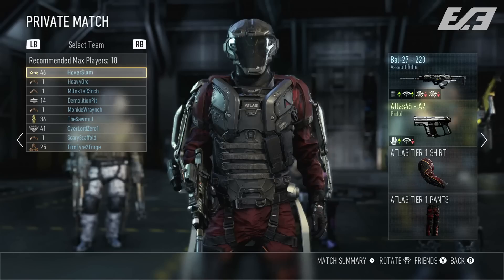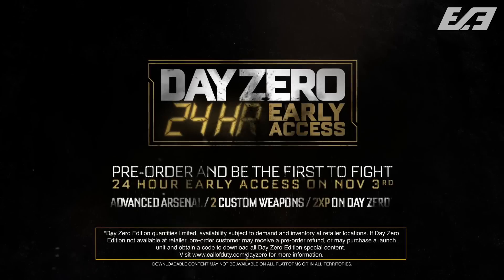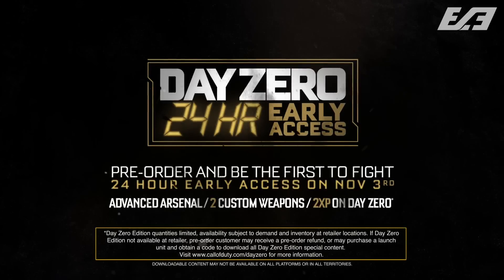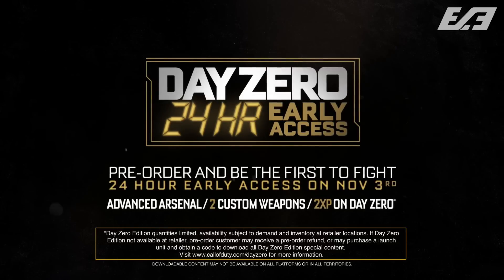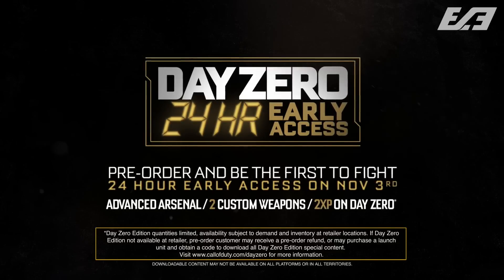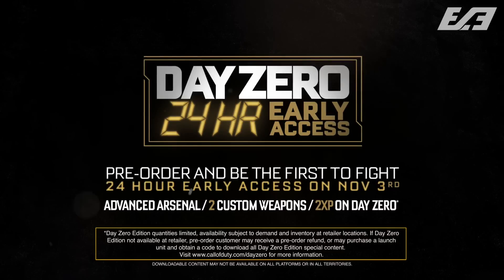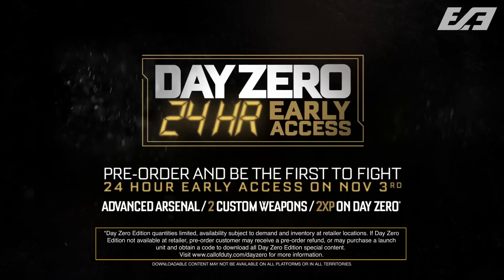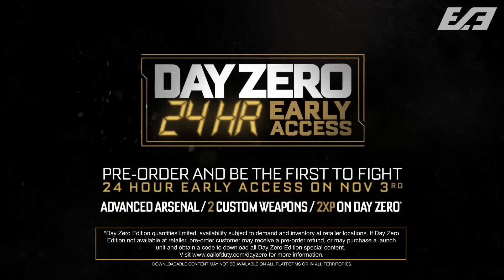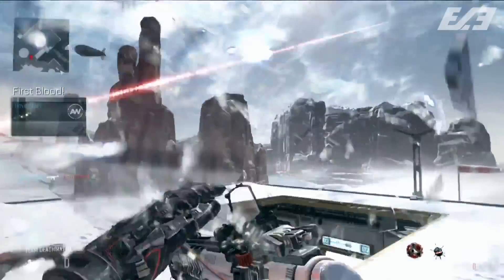The last thing to cover is that pre-order users get an extra day of play time. The Day Zero Edition of Call of Duty: Advanced Warfare was announced today — for the entire November 3rd, 24 hours before launch, all servers will be up for everybody who pre-ordered. You can have it accessible on your console and play a full day of multiplayer before anyone else. While there's no beta, 24 hours early is something tremendously amazing and a first for the entire Call of Duty franchise.